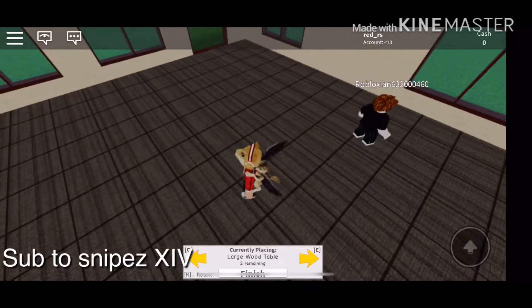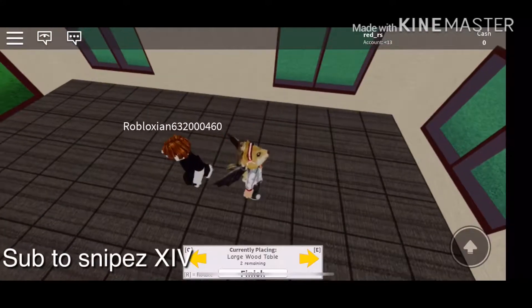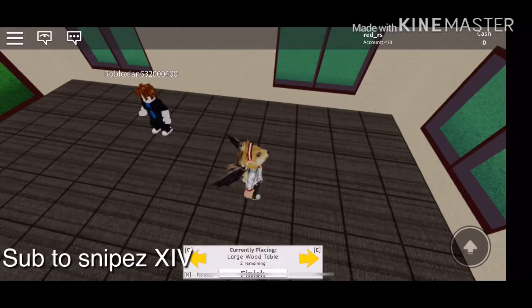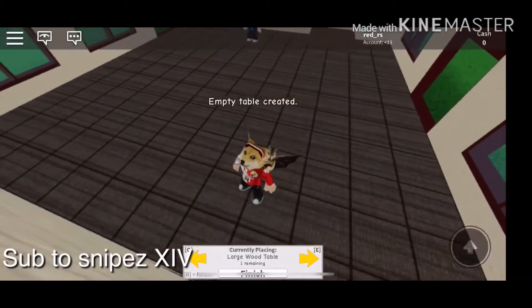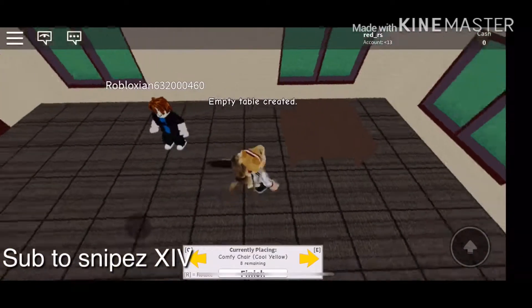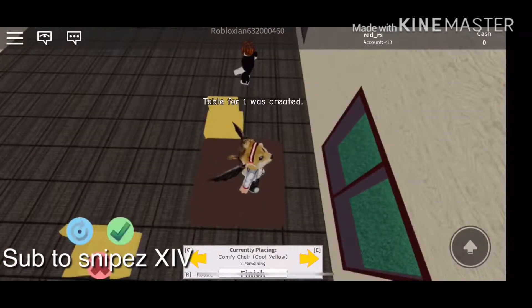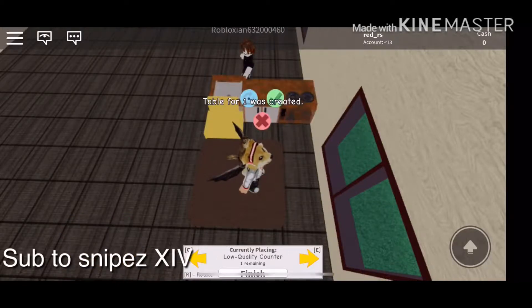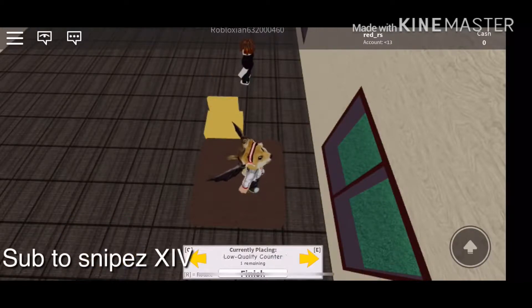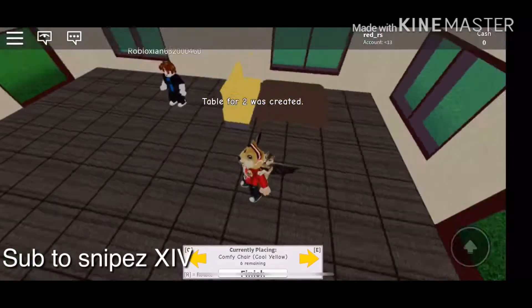Look, it says 'currently placing virtual table.' So you just click — yeah, that's a good spot for a table, you can put one right here too like what I did. Then you switch — you see you have the chairs now. Put one chair; we're gonna put two chairs at each. Put the oven right next to there. Make sure the chairs are facing the right way, like that, and you got to put them right there.